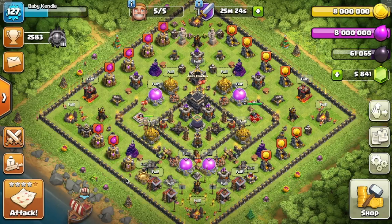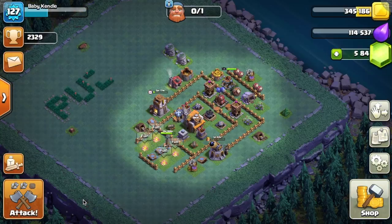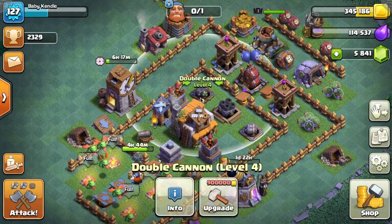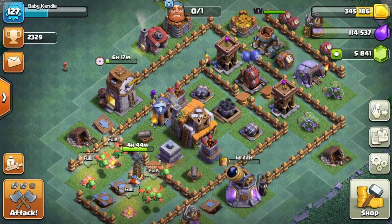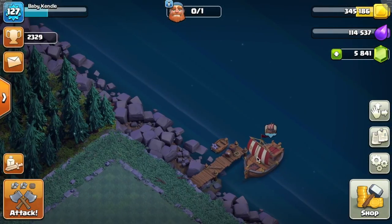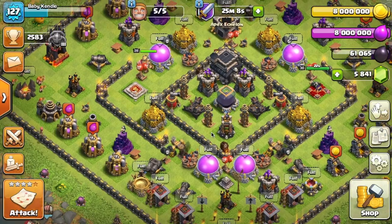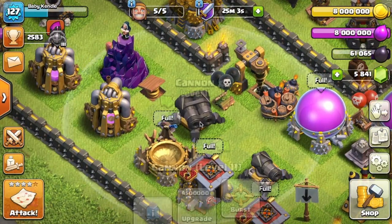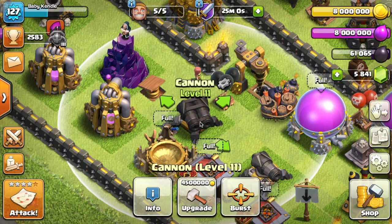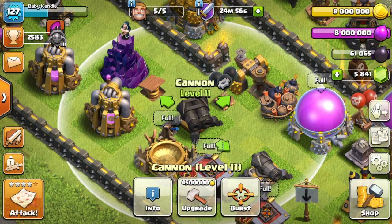So most of you probably already know this, but if you have been doing the builder base — let's go over to our builder base real quick — if you upgrade your double cannon up to level four or your archer tower up to level six, you can actually have the opportunity to gear up one of your cannons and one of your archer towers on your home village. I've got my double cannon to level four and I've already geared up one of my cannons here to a double cannon essentially, so I can switch it on and off between a regular cannon and a double cannon.